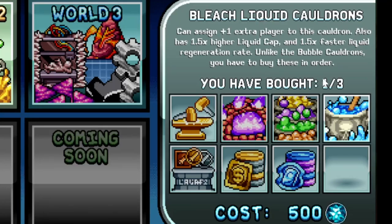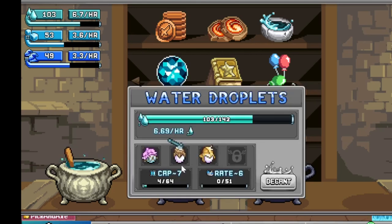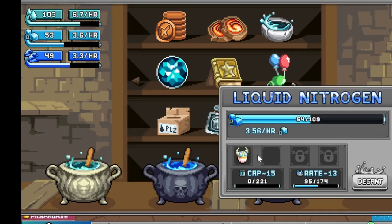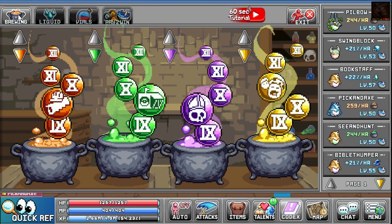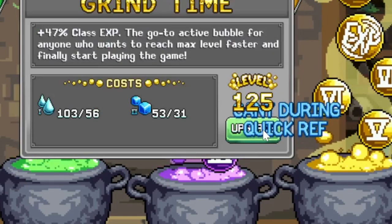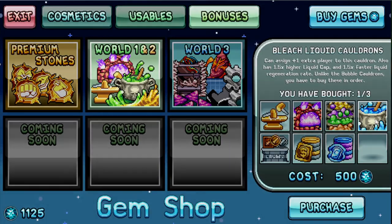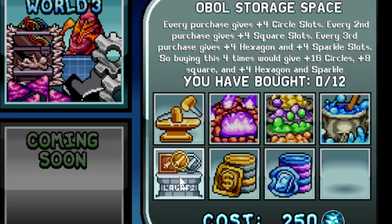The bleach liquid cauldron I have bought one of these. They're a bit more expensive — you can assign one extra player to this cauldron, get 1.5x higher liquid cap and 1.5x faster liquid regen. These have to be bought in order. With this one I can place three into it compared to only two, and it produces the water droplets which is the first alchemy currency.